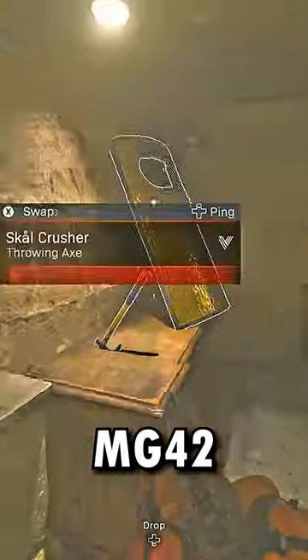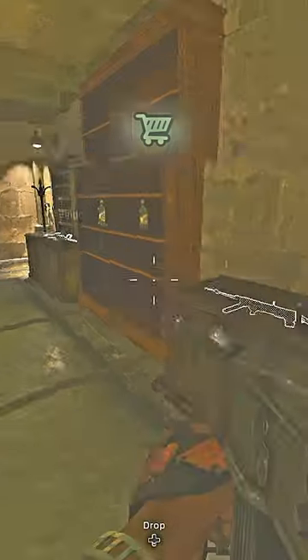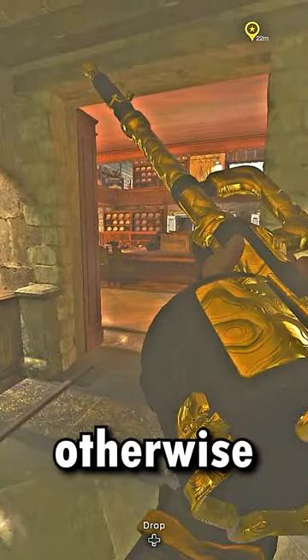Inside, enjoy an MG42, Riot Shield, Battle Axe, MP40, Volk, $5,000 in cash, and a UAV. This gives you a great start to a game and a cool redacted MG42 only found at the black market otherwise.